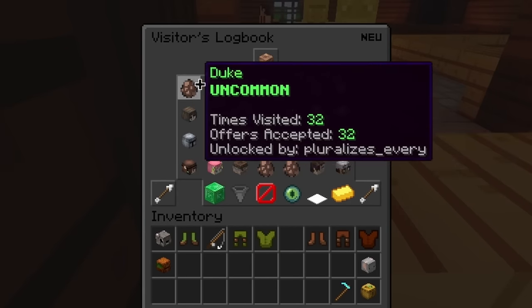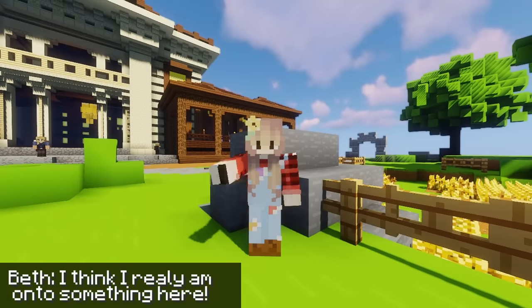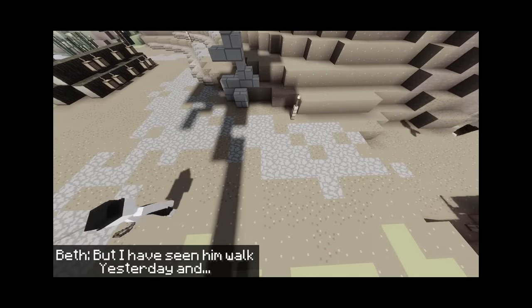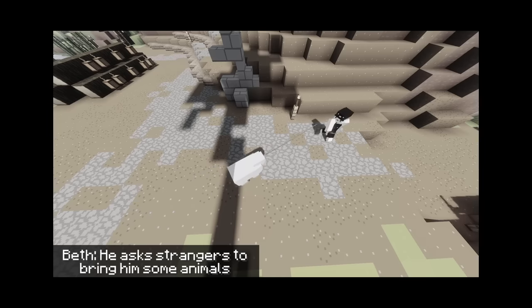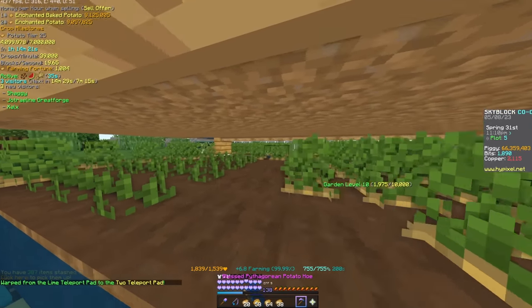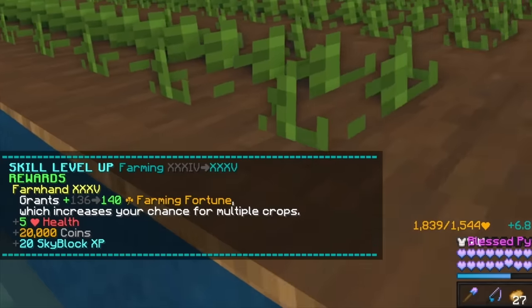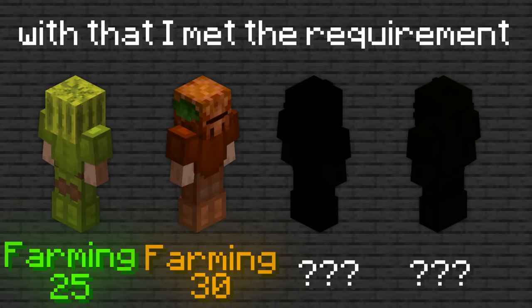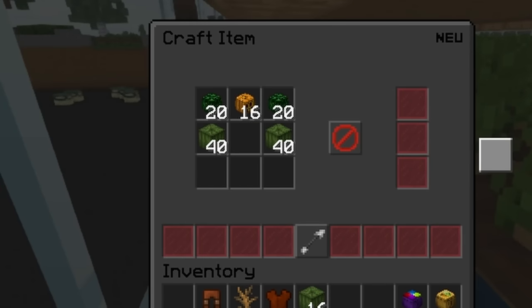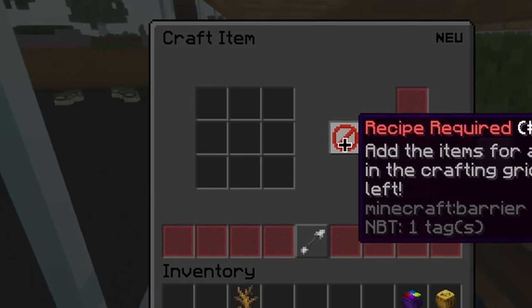After skipping the hard ones and unlocking some visitors, a storyline visitor named Beth appeared. After hours of farming I finally reached farming level 35, which met the requirement to use the next upgrade of farming armor — the squash armor. I quickly bought all the materials and upgraded my croppy armor to get another 40 fortune.